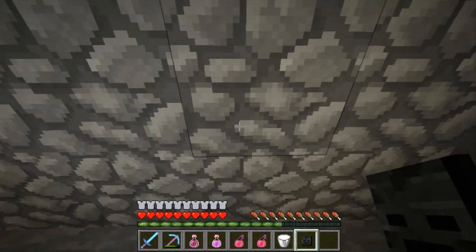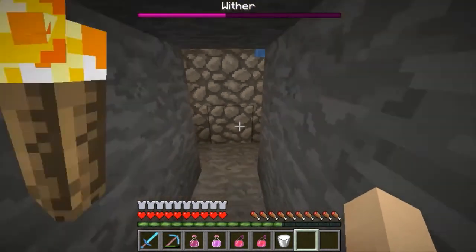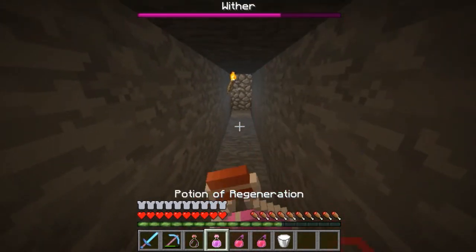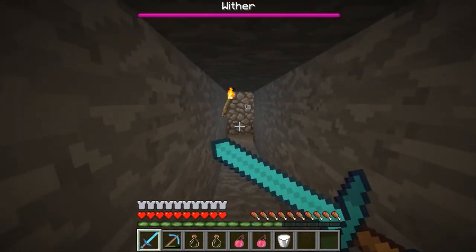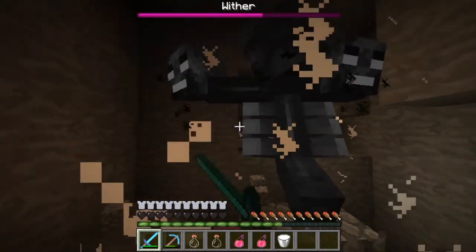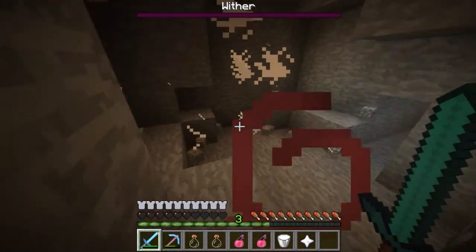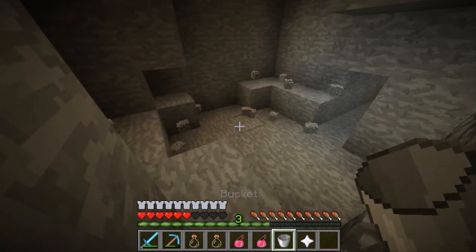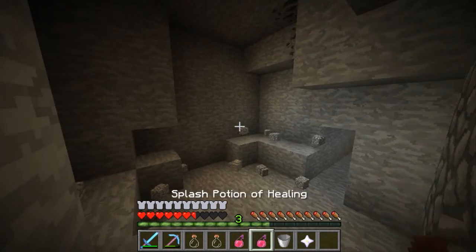So here we go. Alright, got it. There we go. Then you can drink the milk to stop your wither effect, and bam — I got my nether star, just like that. And I didn't even have to use those healing potions.